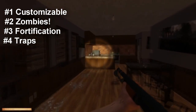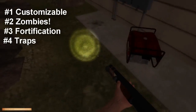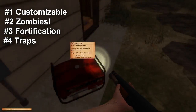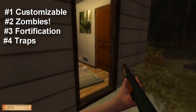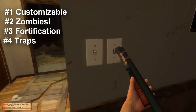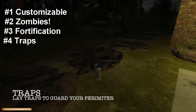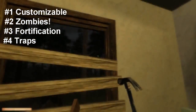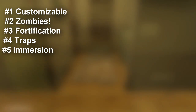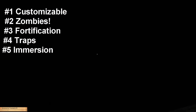Number four: Traps. The game has traps, allowing you to make improvised shotguns as traps to blast enemies away, or simply make an alarm — like a horn — that alerts you when zombies are coming. You also have fire traps and explosive traps. The traps are very strategic and they really help with surviving the night.